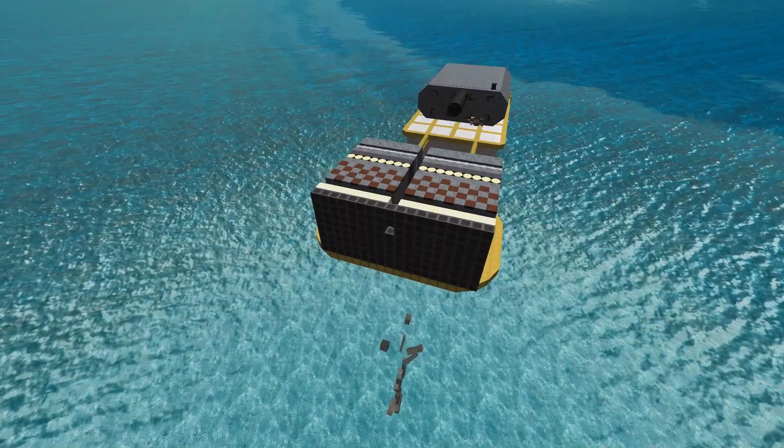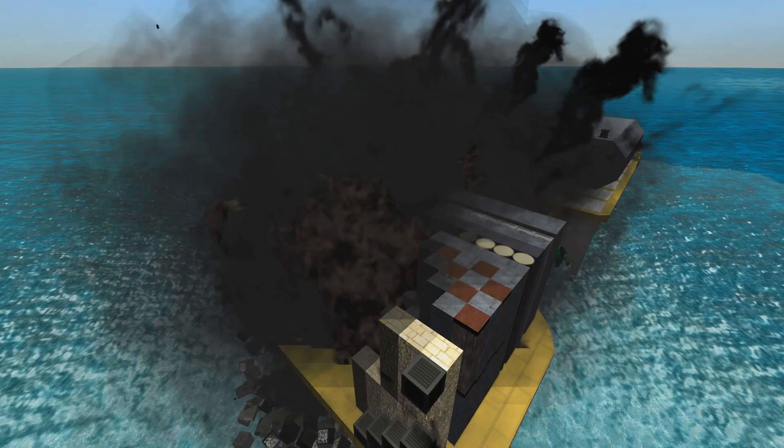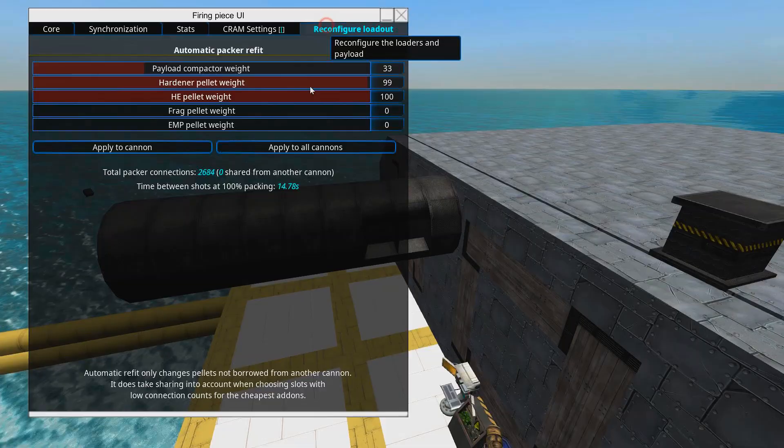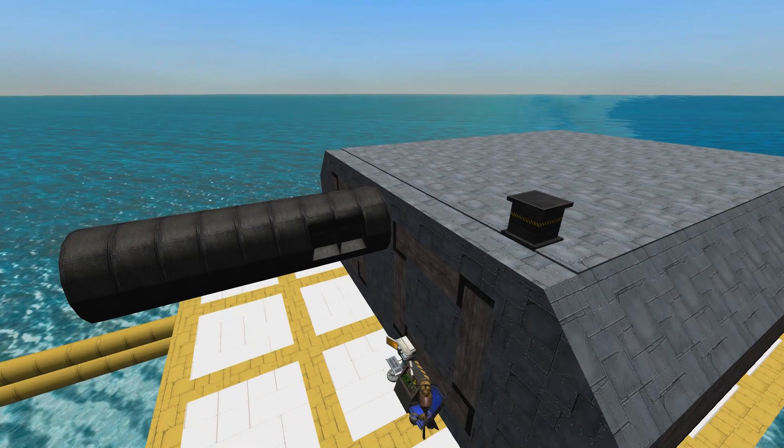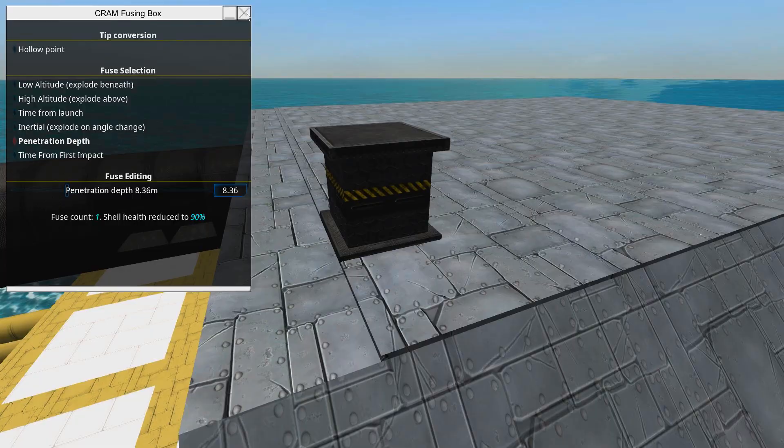Let's try 9 meters. There it goes — the entire internals got blown away. Instead of using high explosive we could have used frag in this scenario. With this type of setup we would want the fragmentation angle to probably be somewhere around 180. Then we set the penetration depth back to 8. And there we go — the frags got spread out all inside of it.